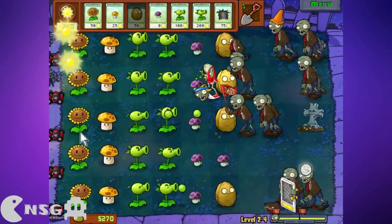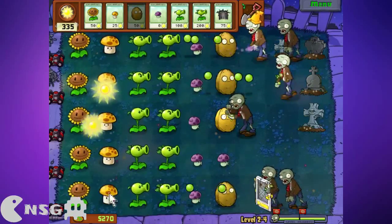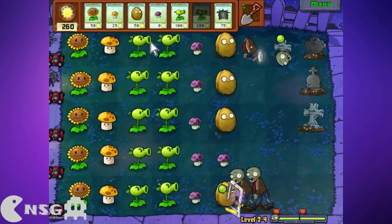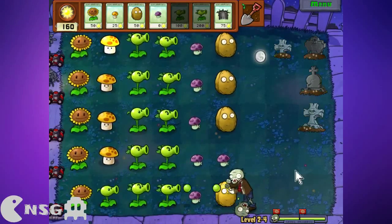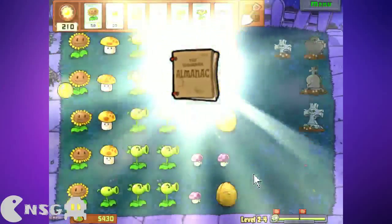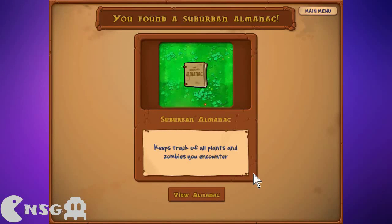Now I kind of miss the cherry bombs, you know, a little bit. Okay, this should be enough, ladies and gentlemen. In fact, I should buy more stuff — for example, another repeater right here. These are the only guys left. Let's get rid of the sun, put a normal repeater so I can kill them faster and get the level finished. An almanac — it keeps track of all plants and zombies you encounter.